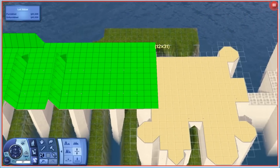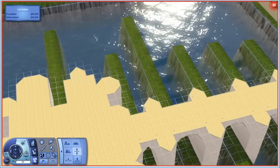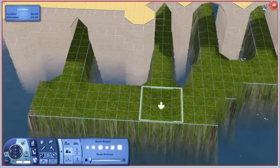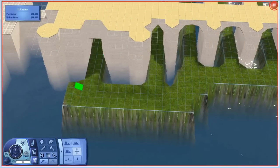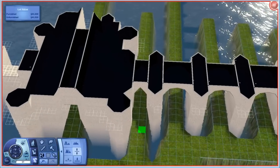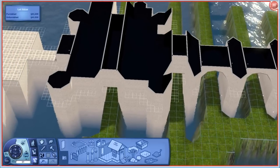Beautiful, graceful archways — awesome, oh my god, I'm so happy! I want to do something about these pointed archways — I'm actually going to go ahead and lower them a little bit by two tiles, because I feel like they're a little too severe, a little too intensely pointy. We're going for graceful here. The description of the Chateau de Chenonceau is that it is the 'chateau of women,' because for centuries it has served as the home for many important historical female figures.